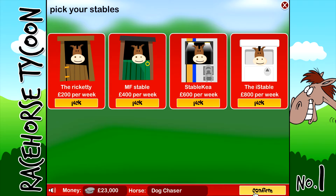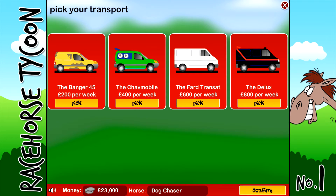Pick your stables: the Rickety, MF Stable, Stable Kia, or the Ice Stable. We're going to go for Stable Kia - we want a decent stable, not a wooden rotting piece of shit. Pick your transport: we've got the Banger 45, the Chavmobile, the Fard Transit, and the Deluxe. We've already used quite a lot of money, so I'm going to go for the Chavmobile for now. Sometimes you've got to make sacrifices in life.